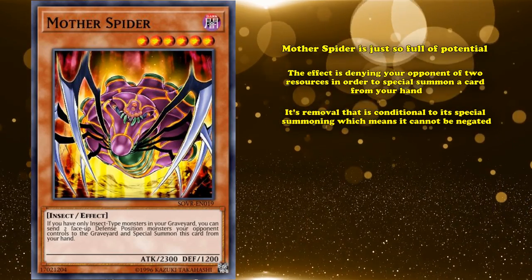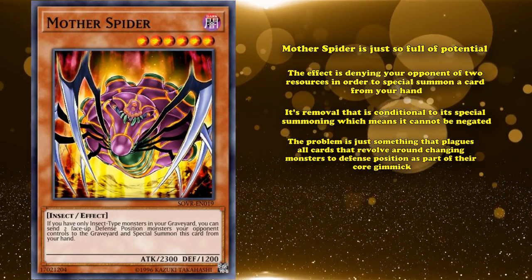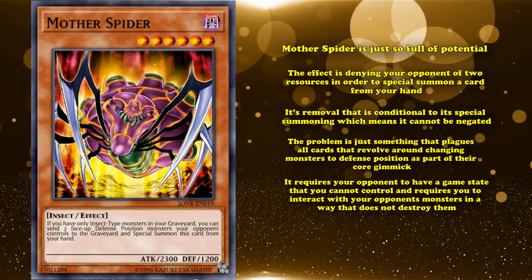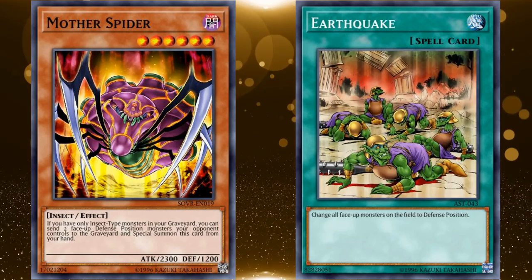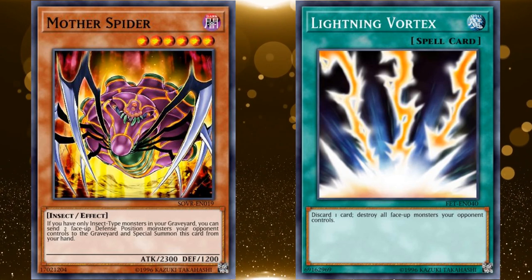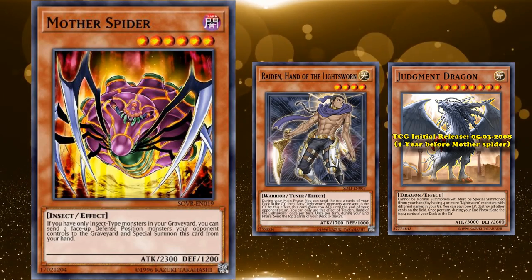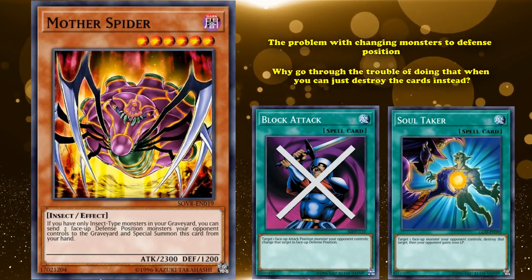2300 attack isn't half bad for being able to get rid of two of your opponent's cards. The problem is just something that plagues all cards revolving around changing monsters to defense position as part of their core gimmick — it requires your opponent to have a game state that you can't control. You could play something like Earthquake to change all of your opponent's cards into defense position, or you could use Raigeki to just get rid of all of them instead. Basically, the problem with changing monsters to defense position is: why go through the trouble of doing that when you can just destroy the cards instead?